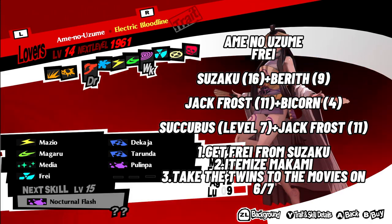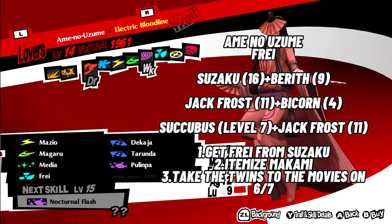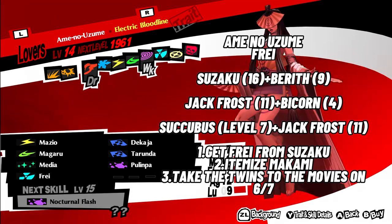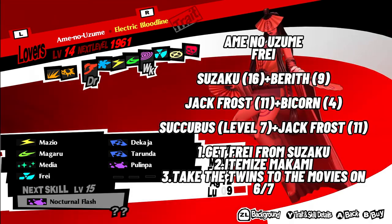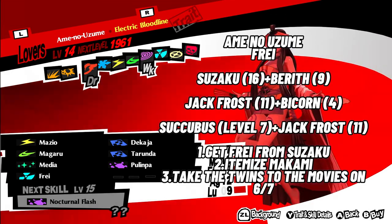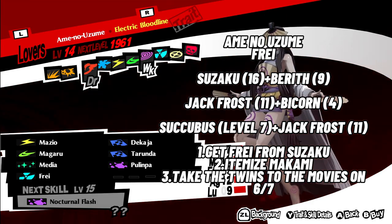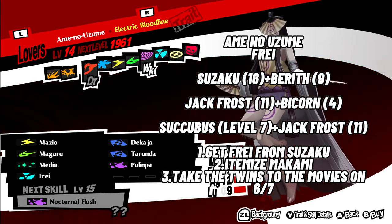2. Amino Uzume with Frey. Use Suzaku level 16 or higher, Berith level 9 or higher, Jack Frost level 11 plus Bicorn level 4, or Succubus level 7 plus Jack Frost level 11. There are three ways to get Frey: Suzaku knows it naturally, you can itemize Mitama to get the skill, or you can take the twins to the movies on June 7th to get a skill card.